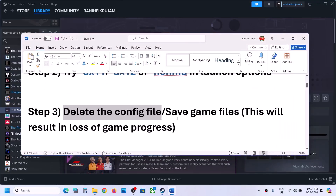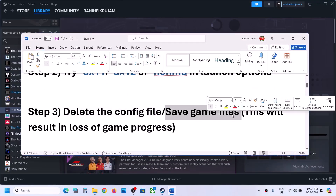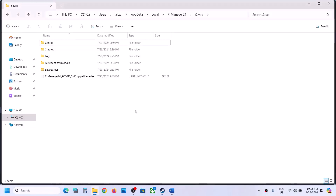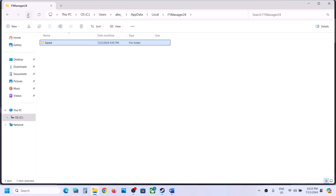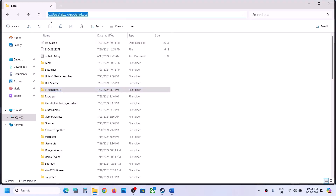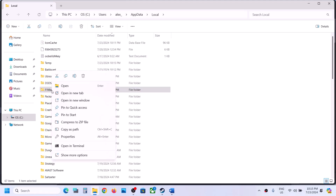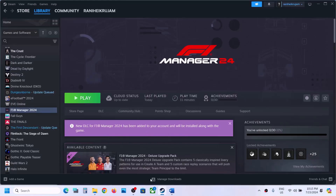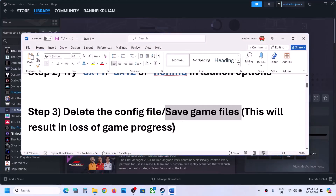Still not working? Delete the save game files — but be aware you will lose all game progress and have to start from scratch. Go back to the same location, right-click on the F1 Manager 24 folder, and delete it. You will lose all game progress and have to start everything from scratch.